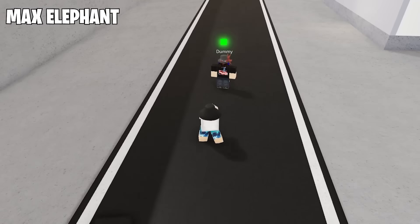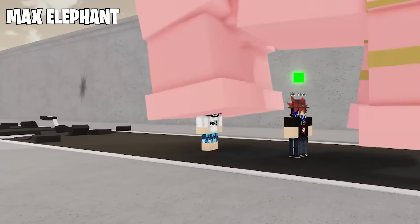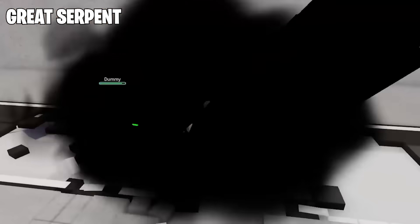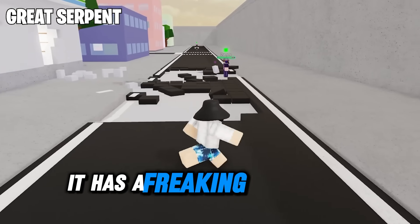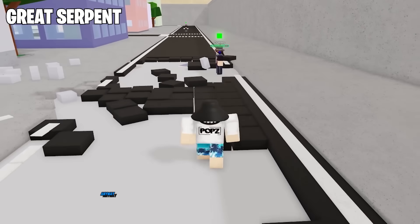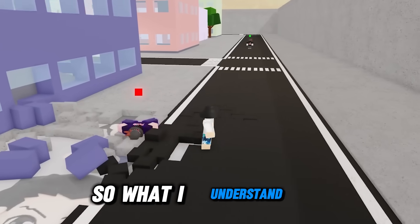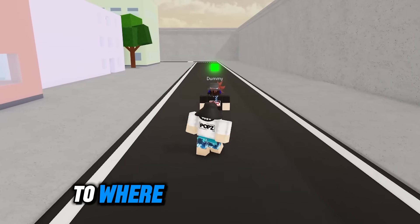Looks brutal. Looks clean. Now the new move — The Great Serpent. That looks nice. And I noticed something: it has a freaking poison DPS damage. Wow, these guys are really always thinking outside the box. So what I understand is you are riding on the actual serpent, then you can control the direction to where you want to land it.